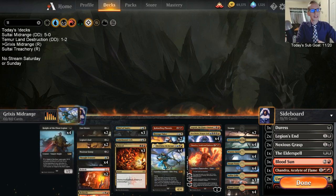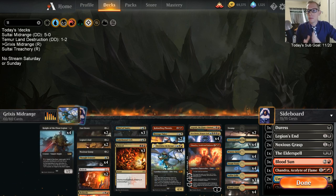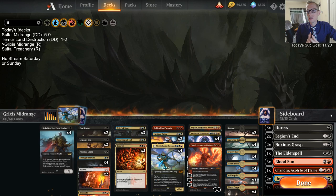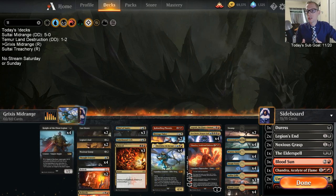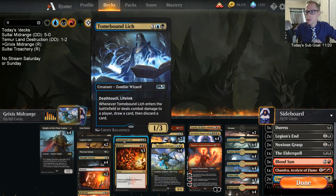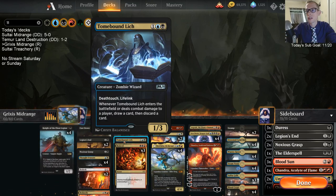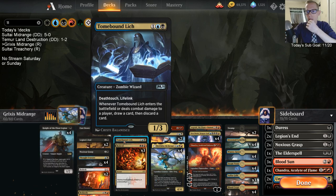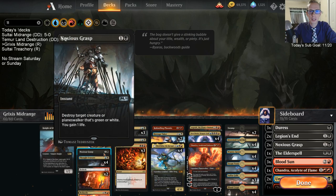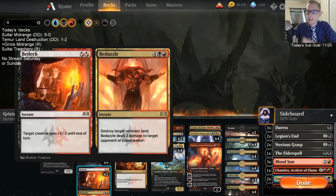Welcome everybody in Twitch chat and everybody on YouTube watching this video for some Grixis Midrange. We're changing up this deck just a tiny bit — we haven't really liked the Dread Horde Butcher, so we're moving away from it and towards a little bit more interaction. We've added Tombbound Lich, which helps smooth out draws and is a good blocker with deathtouch. We're also putting a Noxious Grasp in the main — it's a really good card against basically every deck.